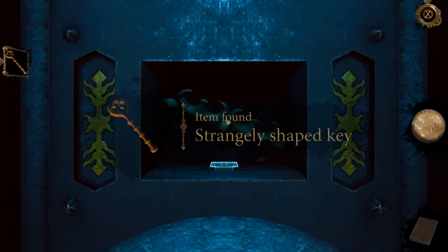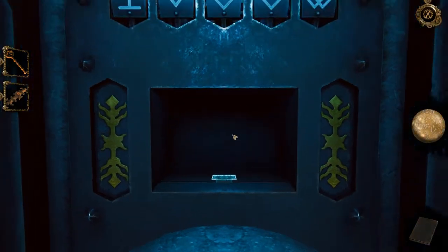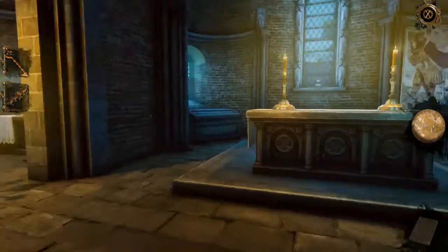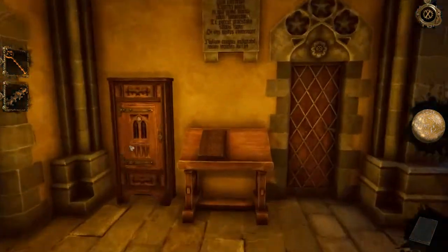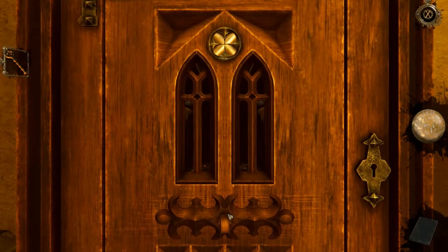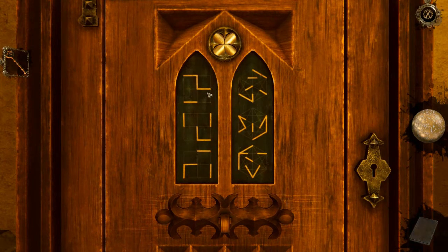You get the strangely shaped key and the wooden ornament. They go towards the one place in the room we haven't been, which is this corner — excuse me, Leonardo — this corner. These are parts of a shape that need to be uncovered.